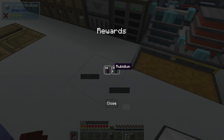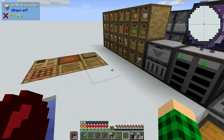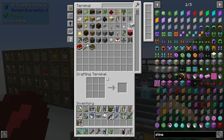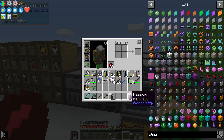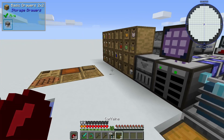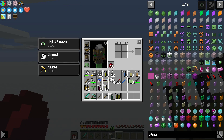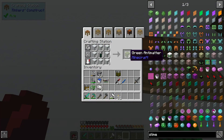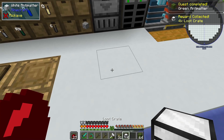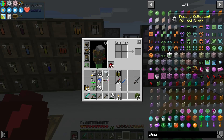It is now time for loot crates. I think I can just shift-click to open all of them. We got enough rubidium. We don't have white antimatter though, so I need to do a little bit of mining for that. We also got caffeine, which has an effect when consumed - we get night vision, speed, and haste. This should make us a stack of green antimatter. We also get four more loot crates, giving us more chances of getting rubidium.